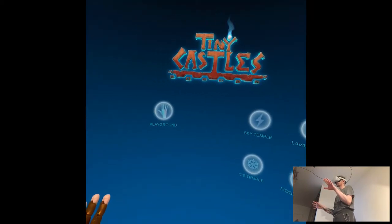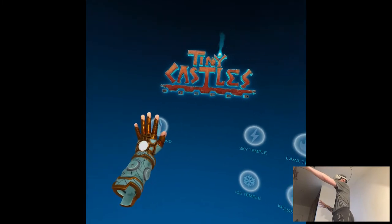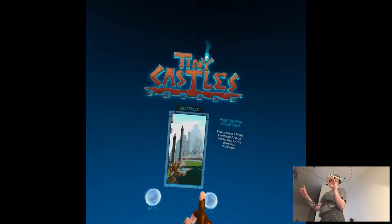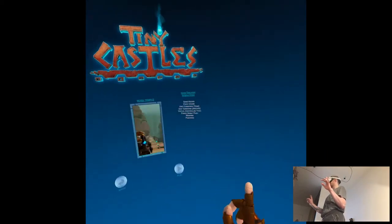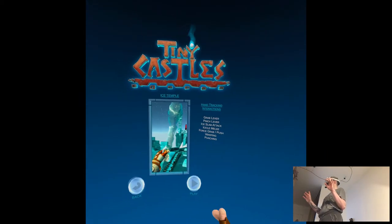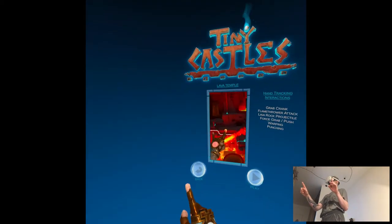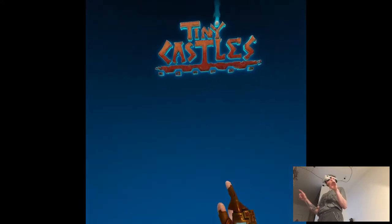I'm not sure what this game is about, so I'm just gonna press stuff. Playground — so it's a tutorial, I guess. We're not doing that. Hand tracking interactions. Every stage is described like that. Does that mean it's not really a game, but rather a tech demo? Like in terms of just seeing the mechanics and how to utilize them?